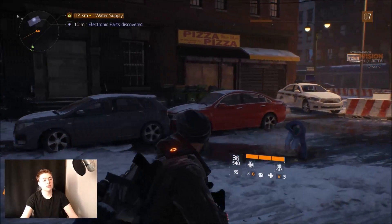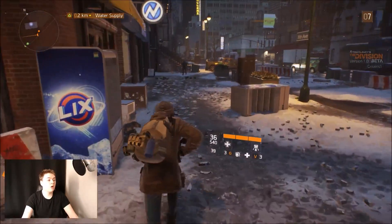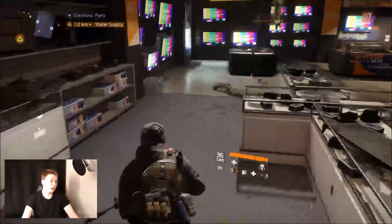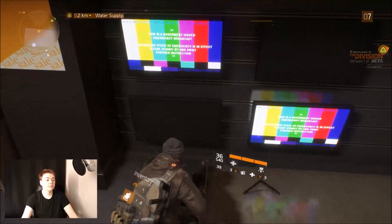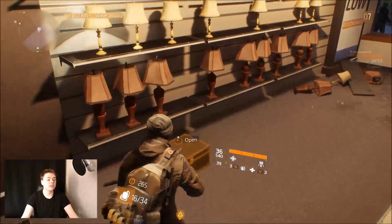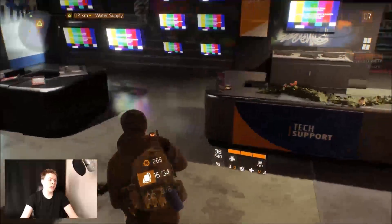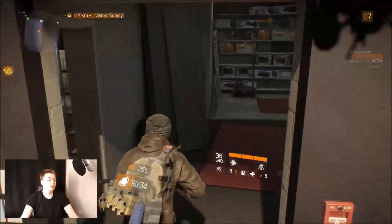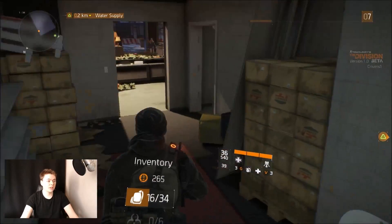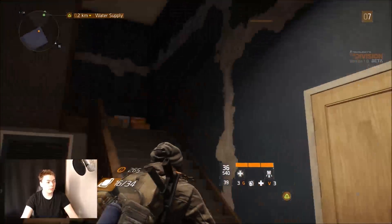We've got a random scan on the map alerting me that there are electronic parts nearby. A lot of this game involves some level of scavenging — generally going into stores, you find a box, you pick it up, you get plus one of the electronics. When you find stores like this, it's generally the exact same layout: one in the back, one on either side of the room, and occasionally a med kit bag. These are all just basic materials you need for crafting and powering up your character.